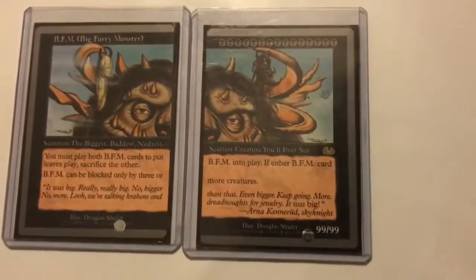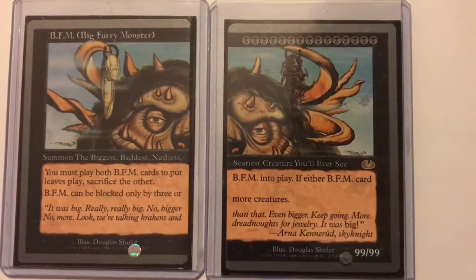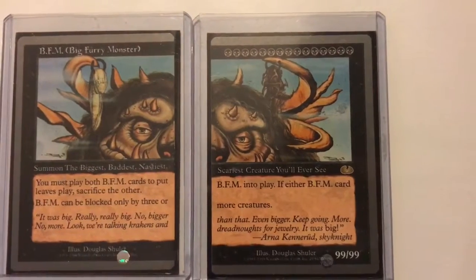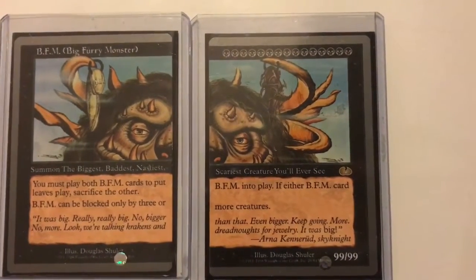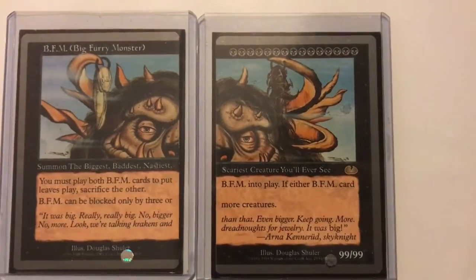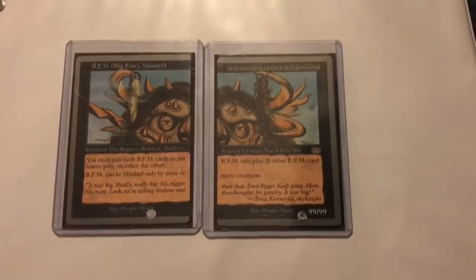Especially at five dollars a piece. It's 99/99 — that's horrible. Of course you need both pieces. So: 'Multiply both BFM cards to put BFM into play. If either BFM card leaves play, sacrifice the other. BFM can be blocked only by three or more creatures.' See, that's crazy — that's not going to help.